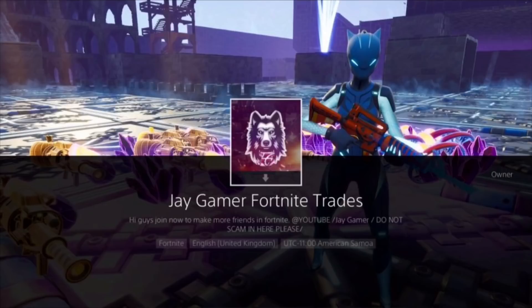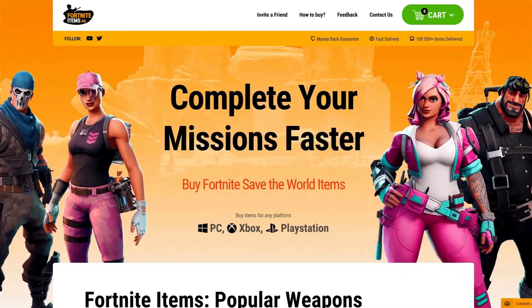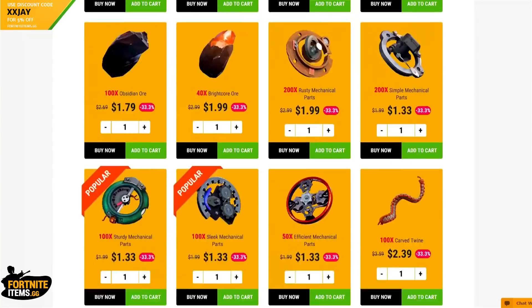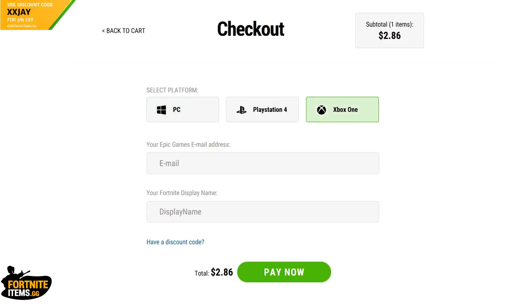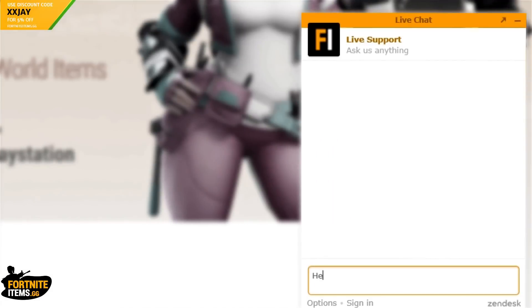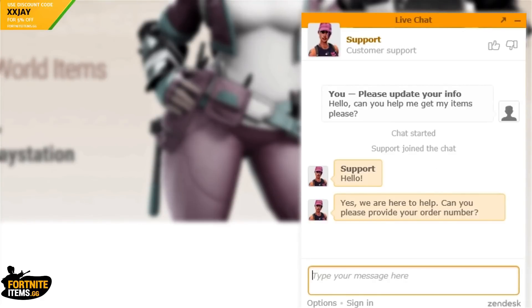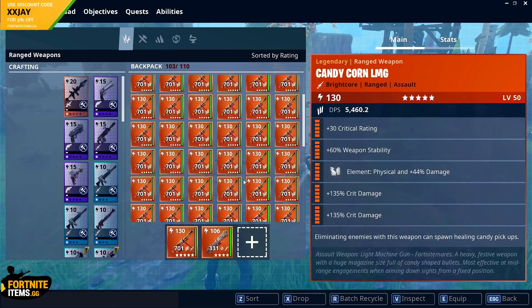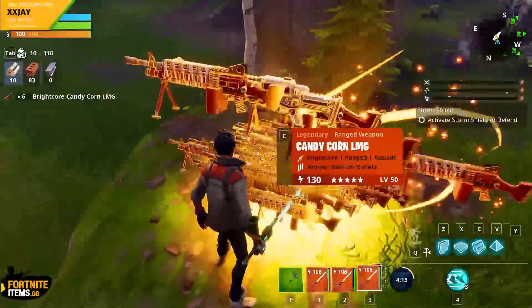Make sure to join JGamerFortniteTrades and invite all of your friends. If you're looking for safe items, check out fortniteitems.gg — you can buy literally any gun in the game and materials you're looking for on PC, PlayStation, or Xbox. You can even talk with members in their live chat. Make sure to use my code XXJ on the top left screen for a 5% discount.